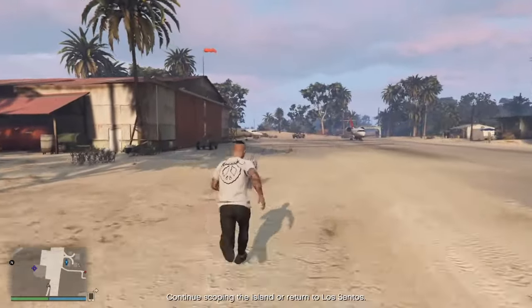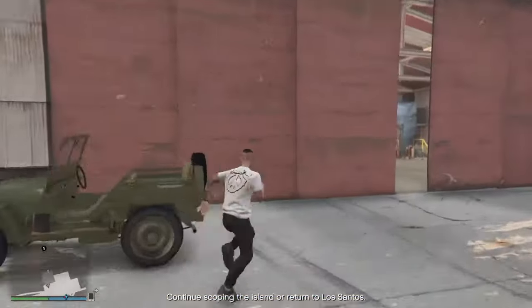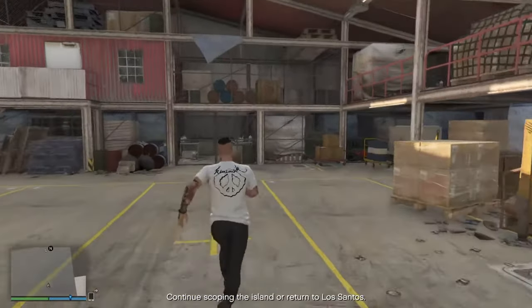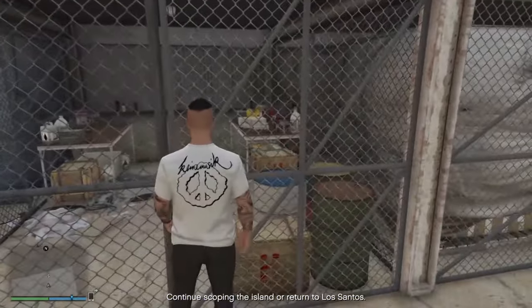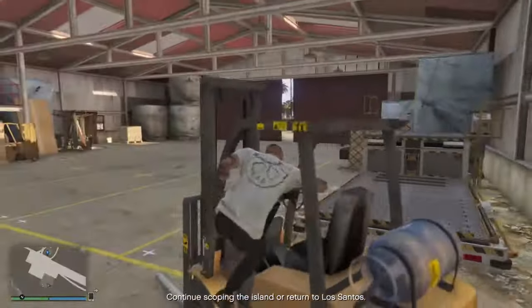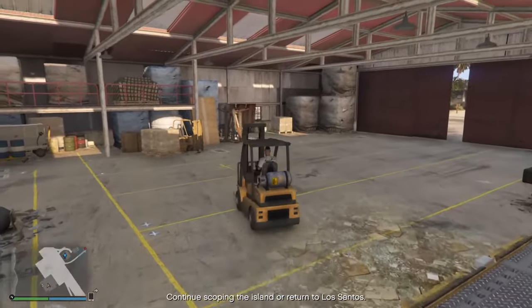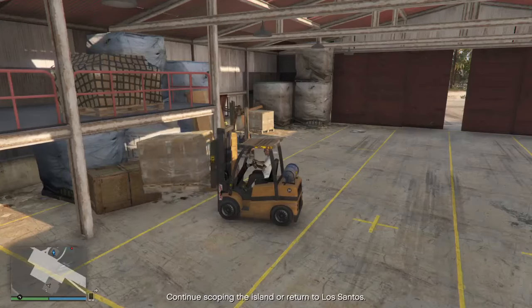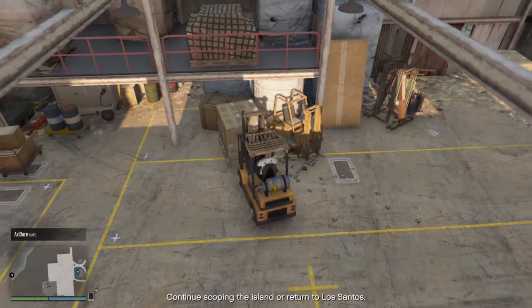You want to come into this one. The reason it's showing a money symbol on my map is because I took a photo of the money behind this cage. But that's not what we're going to do right now. We're going to grab that pallet of boxes. Left analogue stick up - how simple was that. You just drive up to it, left analogue stick up.